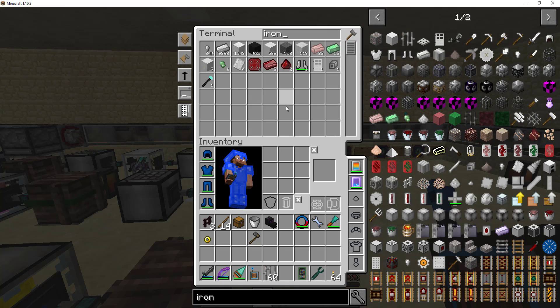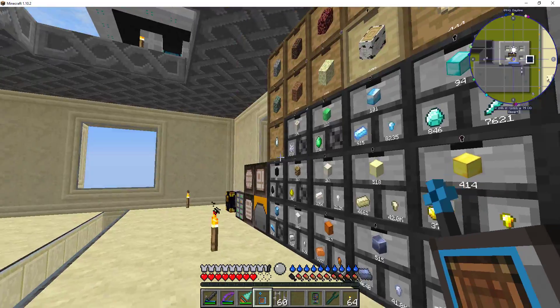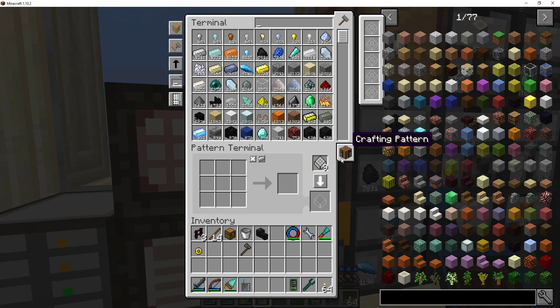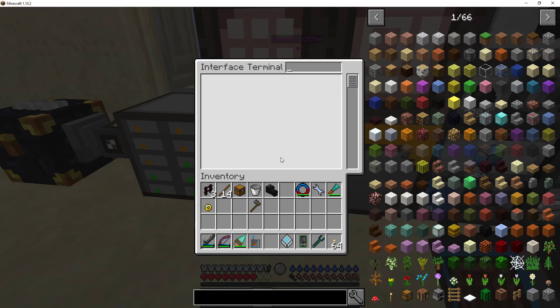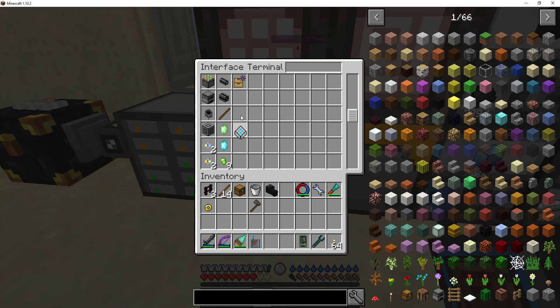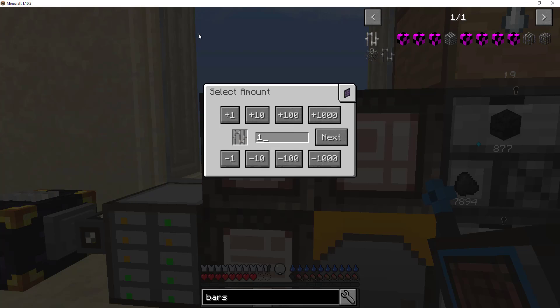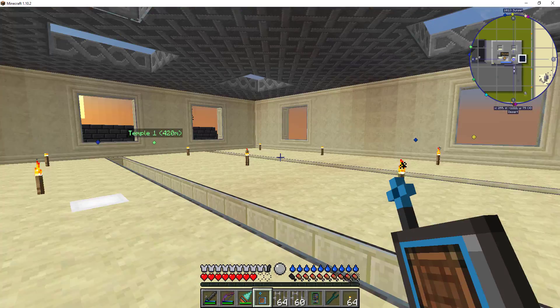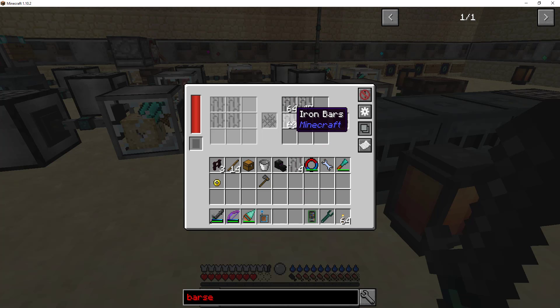Iron bars — I don't know how to do iron bars. That's a definite recipe I need to fix. Gotta fix that in here. Crafting, iron — definitely gotta keep that in there. Craft 100. There we go. And we will stick that in there, but I need to steal a couple of these.